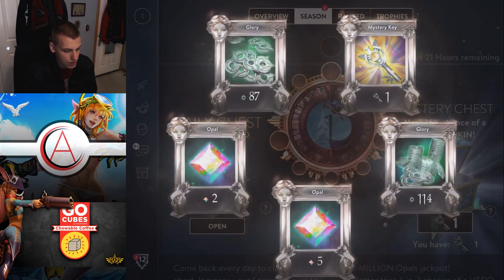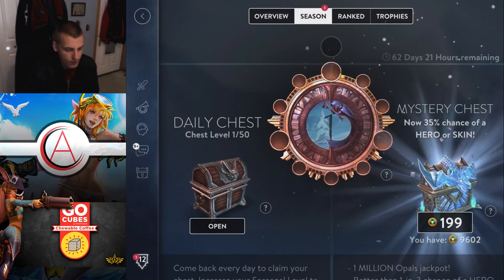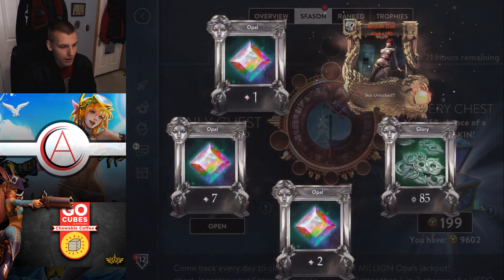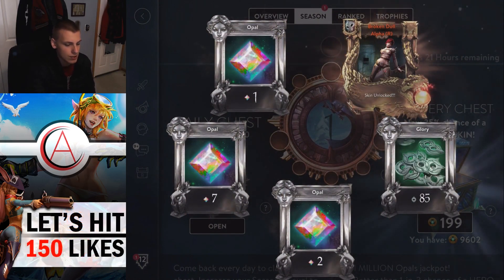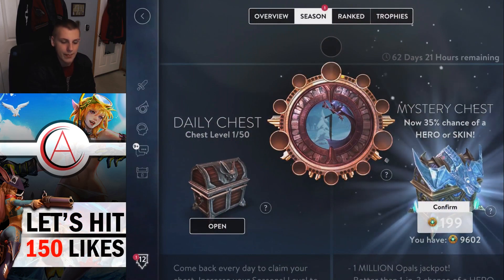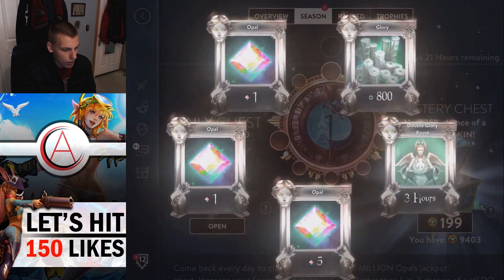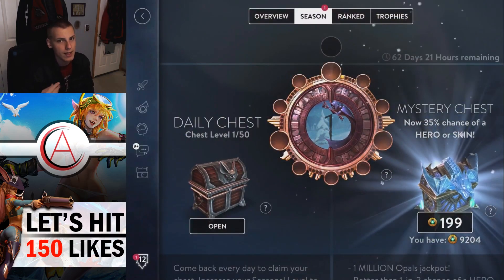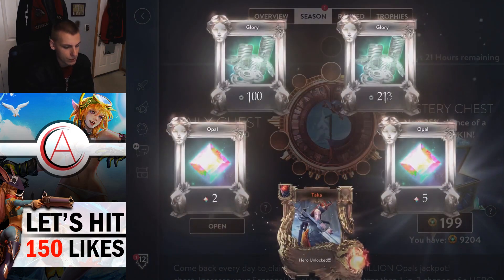Another mystery key — getting all the mystery keys! Broken Doll Alpha rare skin. Not bad — it's actually one of the best rare skins in the game, I think. I really like the back animation. Another 3-hour boost. The boosts are underrated; people say they don't mean anything but they do. You can get a lot of glory from those boosts, and they do stack for those of you wondering.